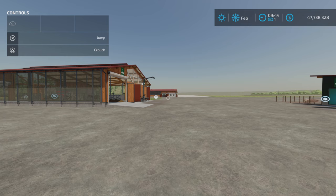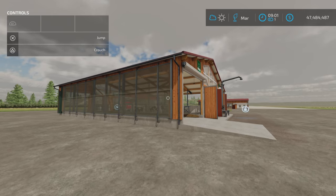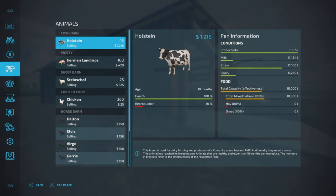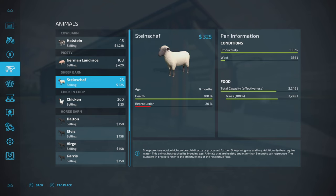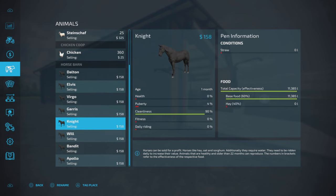We're back. I had filled all the pens with the appropriate items and run it forward for a month. Now we get to see the results. I go into the cows — yes, it produced milk. How much straw did it use? We got slurry. How much food is left over? That's basically the same check for all the animal pens, and it looks like everything is very good.